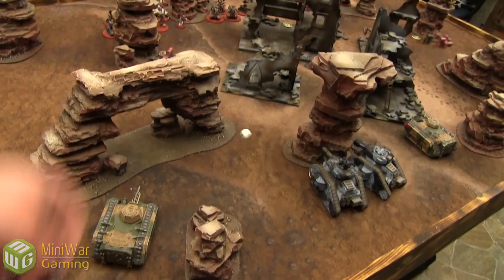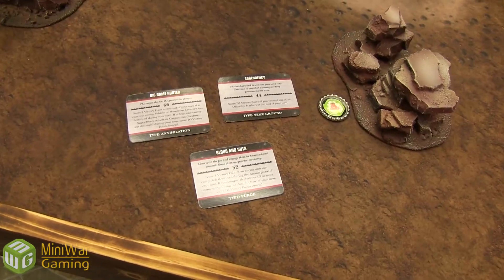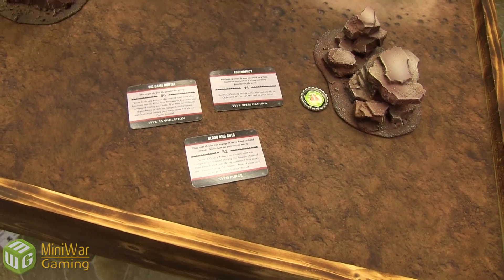I'm going to attempt to steal the initiative — I do not. Alright, Admech turn one. Admech cards for turn one are Big Game Hunter, Ascendancy, and Blood and Guts.